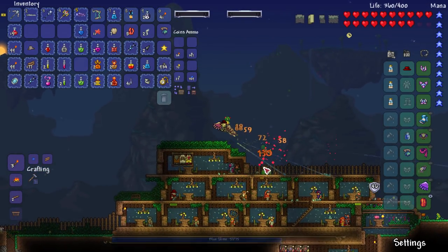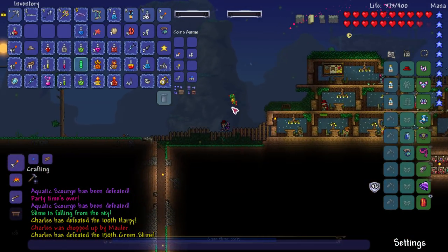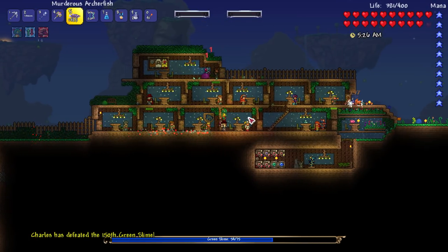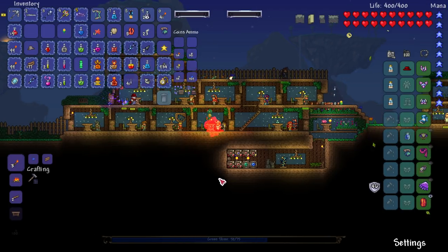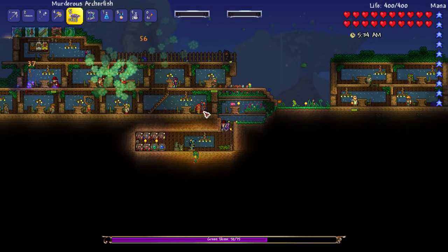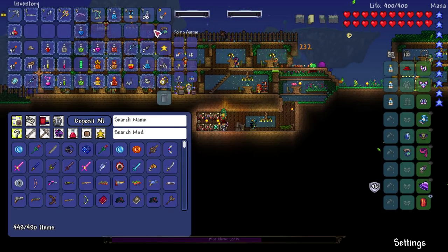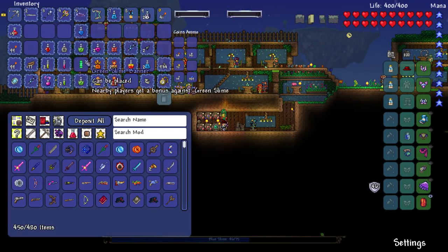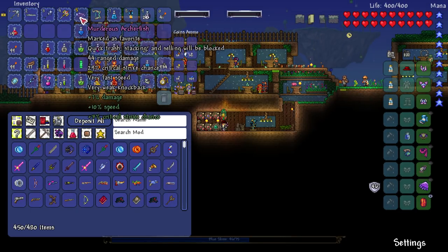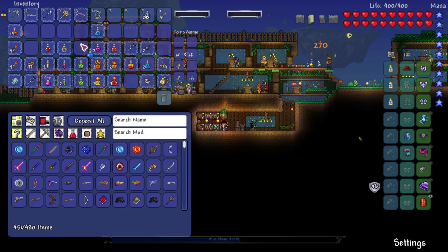Oh snap, look at that! Oh my goodness, that is so cool — could you imagine this against the Destroyer? That is so sick, and it's really strong too. I think we've found a new weapon! I could honestly use something to break the shield of Cryogen first before using that bow, though. I need to think about my weapon loadout.